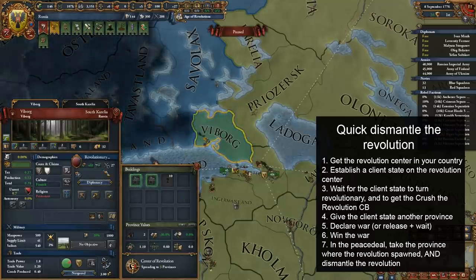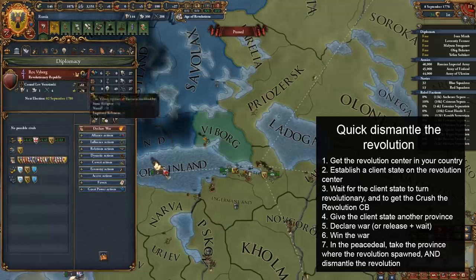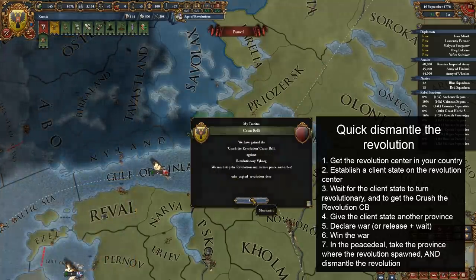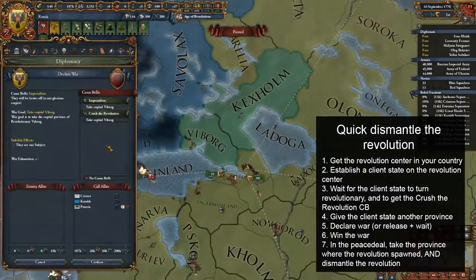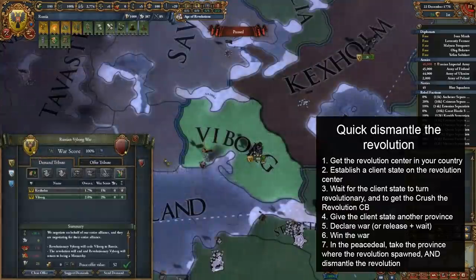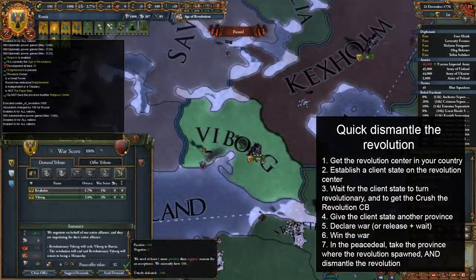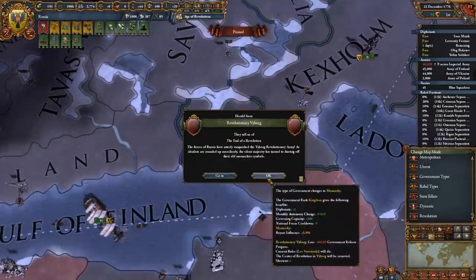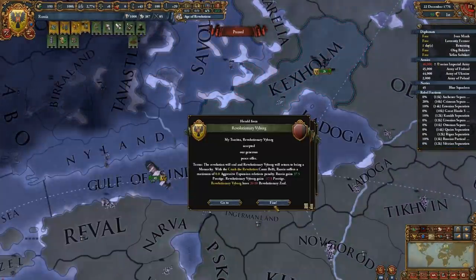Assuming it does, put down a client state in the province where the center is. Wait for the client state to flip to being revolutionary after a month or two. Then wait a bit longer until the Crush the Revolution casus belli shows up. When it does, give the client state another province and declare war using said casus belli, and then win the war. You can also release the client state and wait for the truce if you don't want to take the stability hit, but that forces you to wait five years. For the peace deal, dismantle the revolution and take the province where the center spawned. It's very important that you do both of these two things, and only these two things. If you only dismantle or only take the province, the center sticks around.